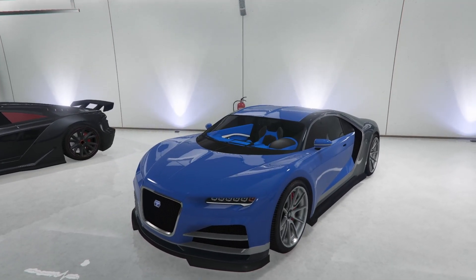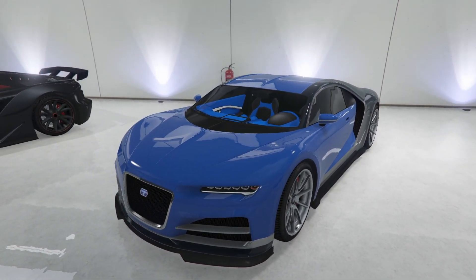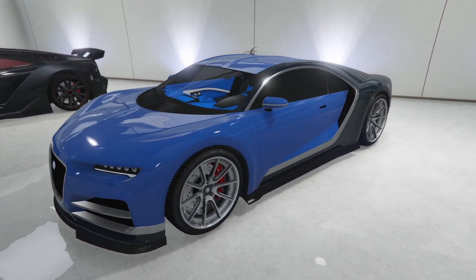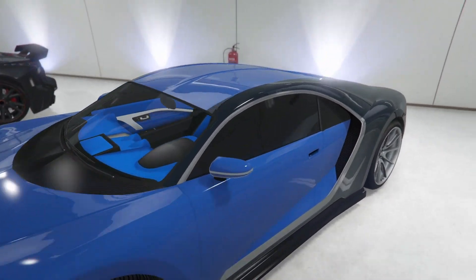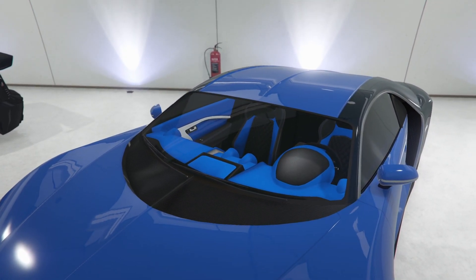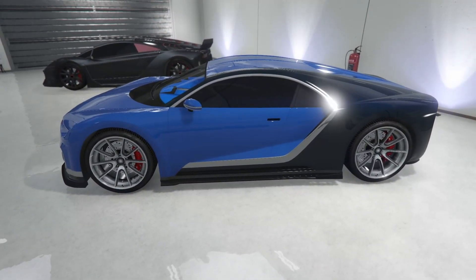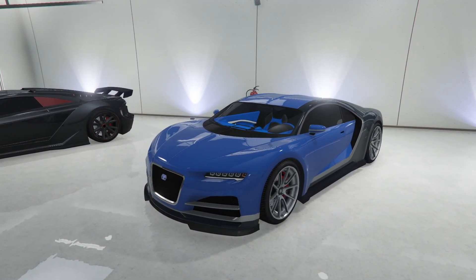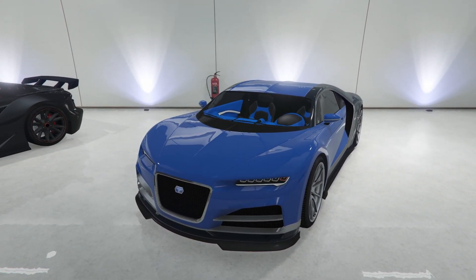Here I have the Trufade Nero. I've got the chrome rims on this thing. It's obviously meant to look like the Bugatti Chiron. It's got quite a few chrome features on it and it's done in bright blue and darker blue. I have the super bright blue interior on it because I just think it looks cool. It's a pretty cool car, but it's not one I drive very much. I kind of forget that some of these cars are in here, to be honest.